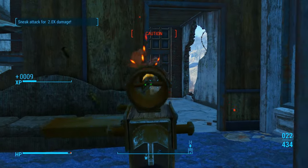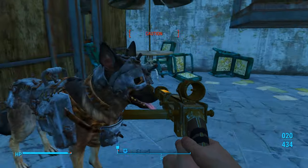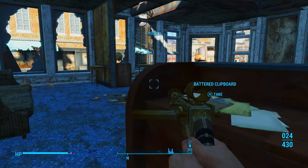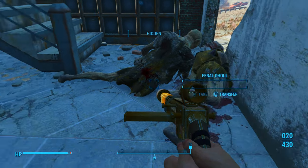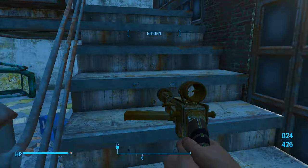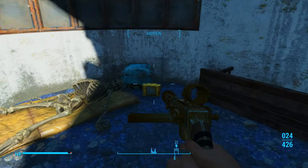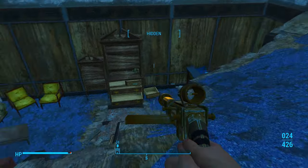Where'd that ghoul go? I know he's in here. I'm going to grab that gold watch. Sweet. He's like, 'You got this, Mr. Wayne.' Dogmeat really does look like a badass, though. And then that's it for right here — you can hop on down.